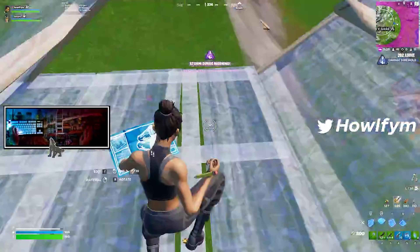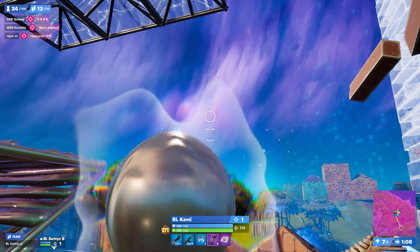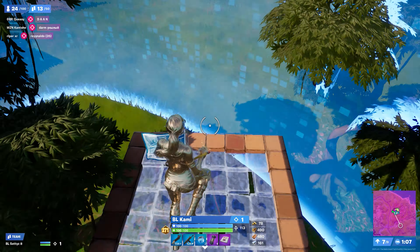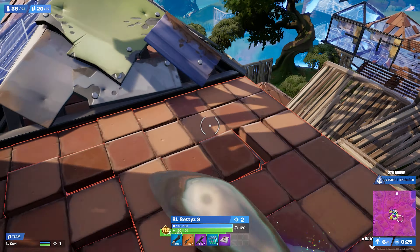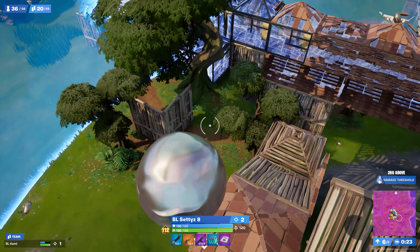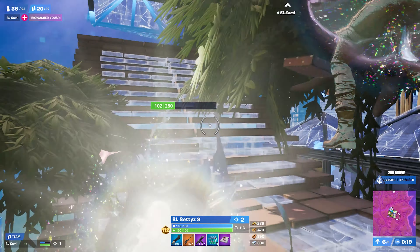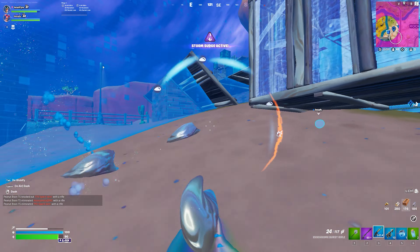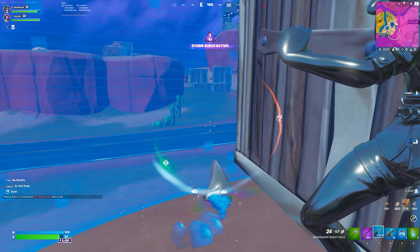In endgame we struggled with using blobs properly, so we watched Kami and Seti to see how they used them. We learned that they would go off a ramp to stay on high layers and get out after a short period of time to avoid getting grief but still get distance. This was the safest, most consistent way to use blobs. We've been using it since, but still find ourselves in positions where we mess them up and it costs our entire endgame. The more we practice in scrims, the more comfortable we'll get.